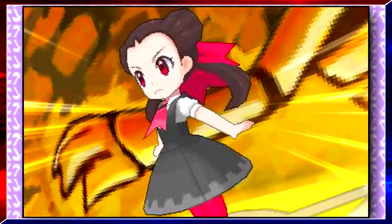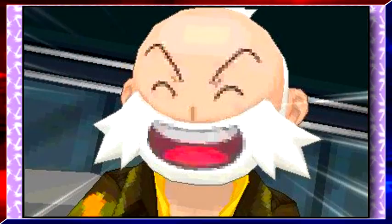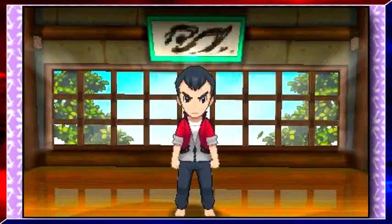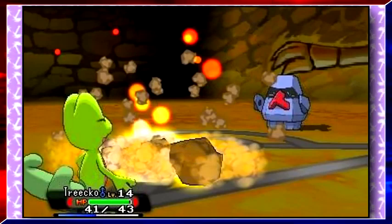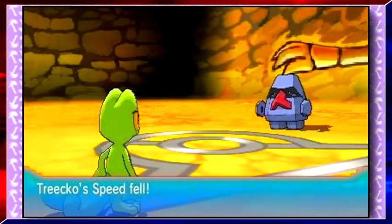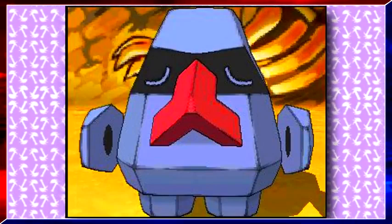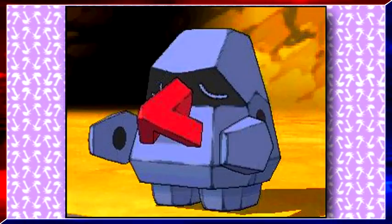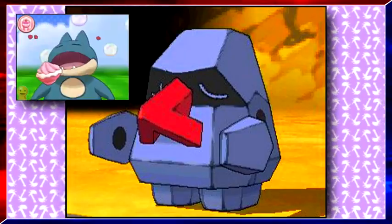These next images show us more on gym leaders. They're all redesigns from the original look in Ruby and Sapphire, except for Brawly's gym. But look at this — the player can be seen fighting Roxanne's Nosepass, and then Nosepass can be seen on the bottom screen with the same background. There's really no explanation for it right now, but let me know what you think in the comments. Maybe it has something to do with Pokemon Amie.